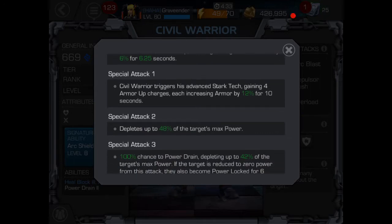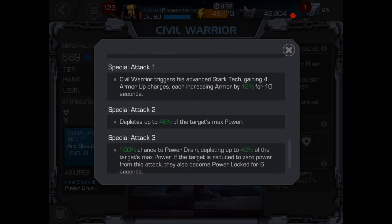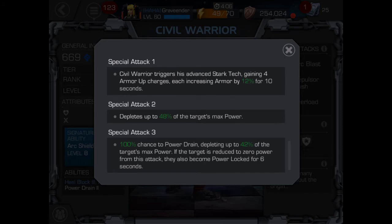Special attack one — this is the kicker. Civil Warrior triggers his advanced arc tech, gaining four armor up charges, each increasing armor by 12% for 10 seconds. This is one of the hugest reasons why he is so awesome in Alliance Wars on defense. Four armor up charges increasing his armor by 12% for 10 seconds when he uses a special one attack. If you've gone up against many Alliance Wars defensive combatants, you know they're usually going to pop off their special one attacks.